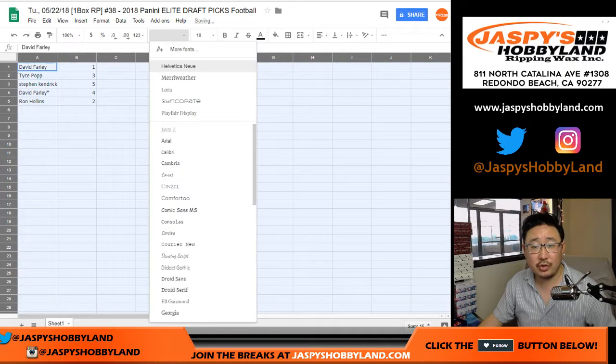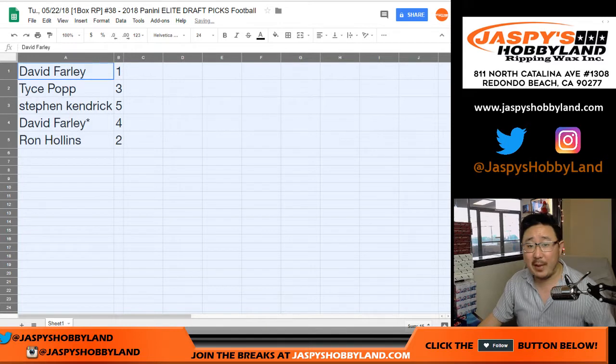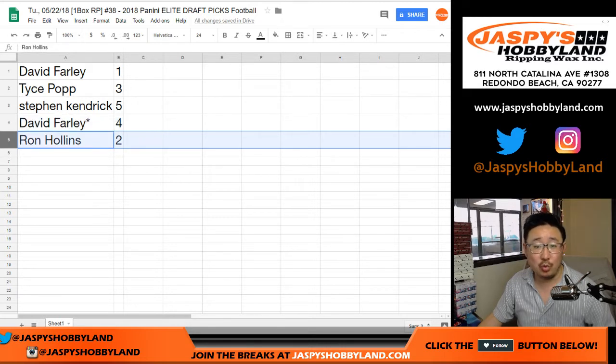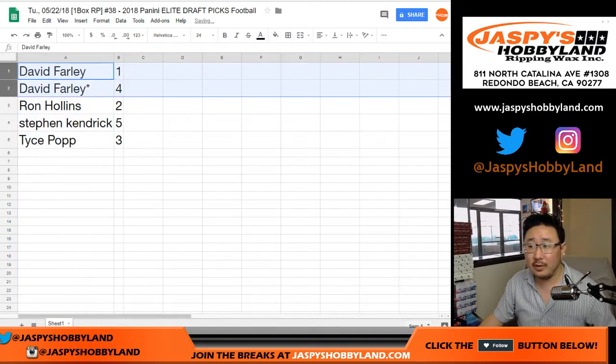Here's how it all shakes out. Davey's got pack 1, Tyce you got 3, Stephen Kaye with 5, Davey — Last of my Mojo — with 4, and Ron with 2. We'll do these alphabetically; I don't think there's any trade — no one trades in these things.